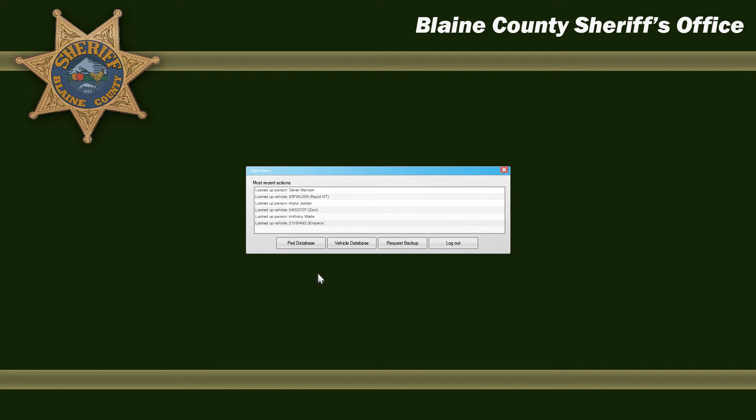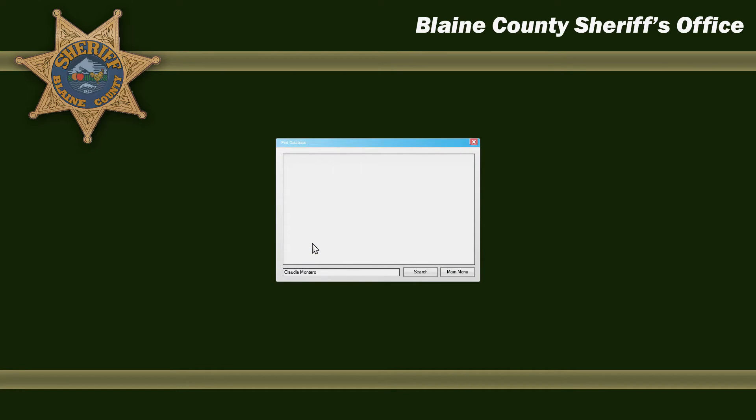With the information and the license the PED has given you, you want to go to the PED database tab. As you can see, it will automatically put in the PED's name, and all you have to do is hit the search button and it will search the database and bring up the information for that person — their name, date of birth, citations, gender, whether the license is valid, how many times they've been stopped before and if they're wanted or not.